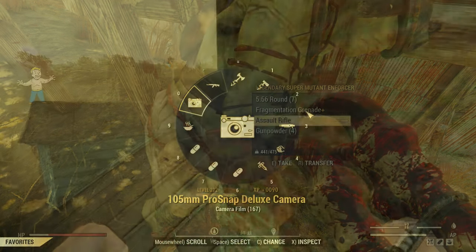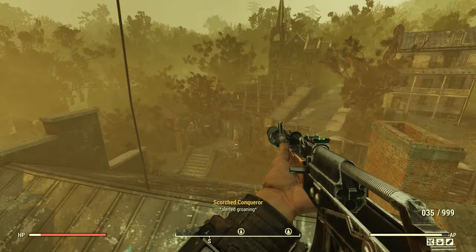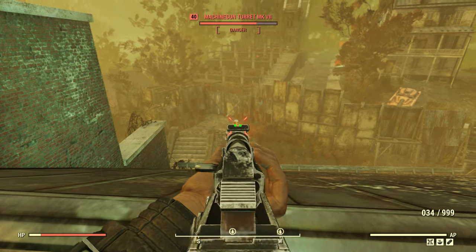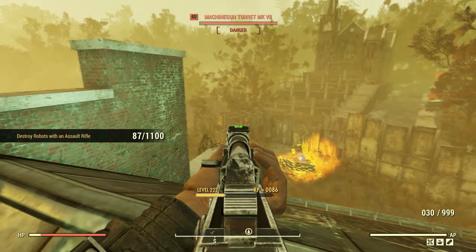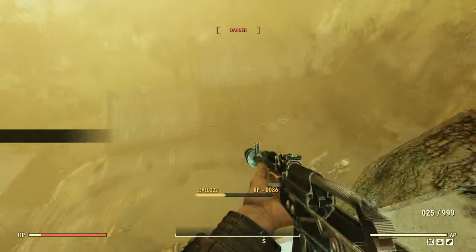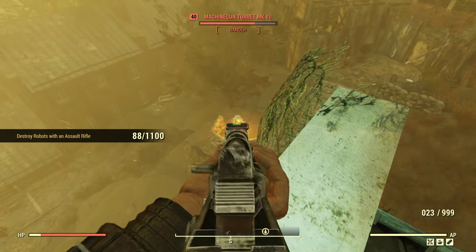You also want to watch out when you enter the middle part of this location. There are three guaranteed machine gun turret spawns and they are usually pretty powerful. If you are a melee build, you want to carry a gun with you to take them out from a safe distance to avoid any unwanted deaths.